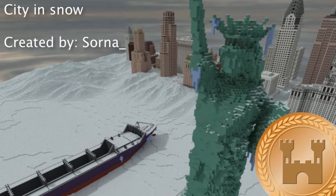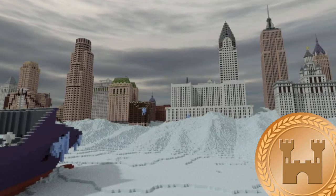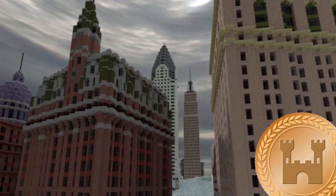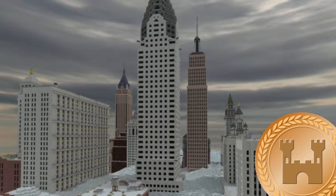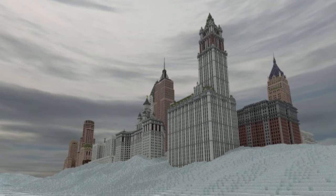Let's get right into it with Structures of the Week. The bronze medal goes to a build titled City in Snow by Sorna. This is basically a reproduction of that movie with Dennis Quaid — The Day After Tomorrow, which is basically the same thing as saying two days from now. Dumbest name ever. But it's pretty much like New York City covered in snow. You got the Statue of Liberty, very well done. You got the cargo ship with some icicles hanging from it, very, very nice. And then the buildings themselves are very detailed and very accurate as well. This is a really well done rendition straight out of the movie. So very good job, Sorna.